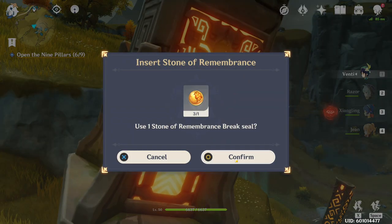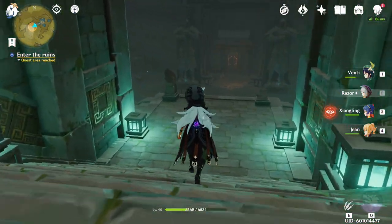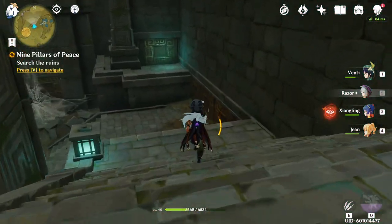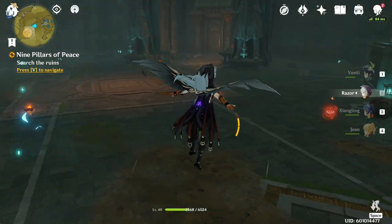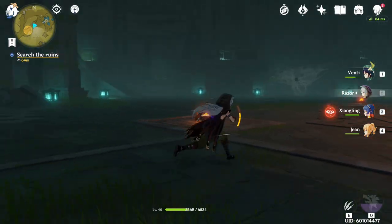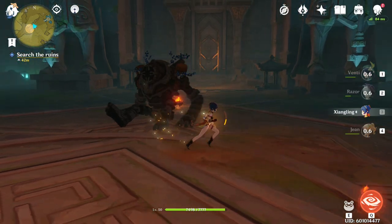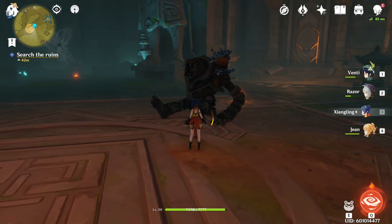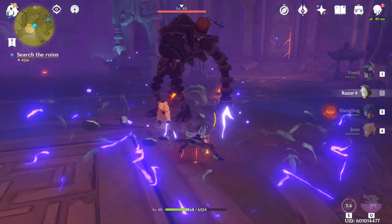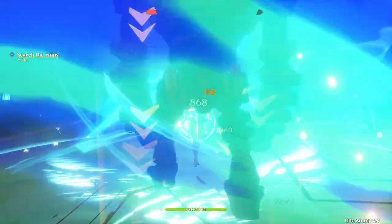Once you activate all the pillars, a giant door is going to open. When you enter the tomb, I'd honestly recommend using some buffs — defense buffs, attack buffs, maybe even some crit — because this is actually the hardest fight I've done in Genshin Impact so far. There are some enemies that were like 10 levels higher than me. The enemies that spawn in this arena will also get empowered: there are going to be stones that appear in the room, and they will buff the enemy and give them fire or other elements.